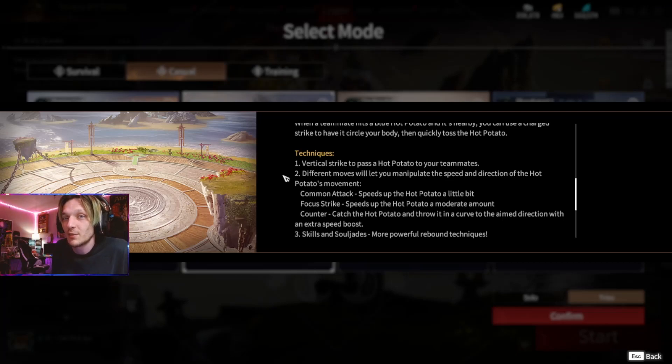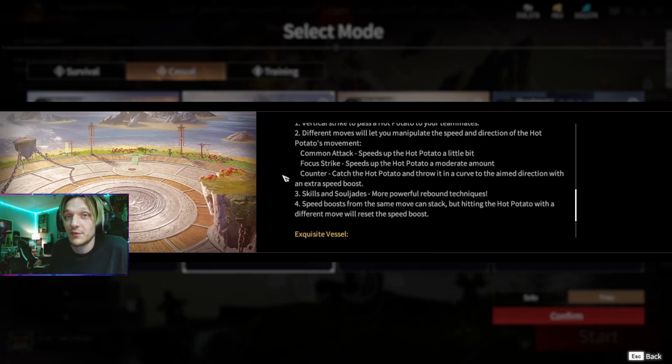Common Attack speeds up the Hot Potato a little bit, so if people are bouncing it back and forth with Light Attacks, it's going to just get faster. Focus Strikes speeds up the Hot Potato a moderate amount, so if you hit a Blue, it's going to launch that Potato pretty fast. Counters catch the Potato and throw it in a curve to the aim direction with an extra speed boost. You can hold this, and you can also dodge after countering to immediately send the ball from your possession towards your teammate. If the enemy is in your vicinity, it'll most likely hit the enemy first.